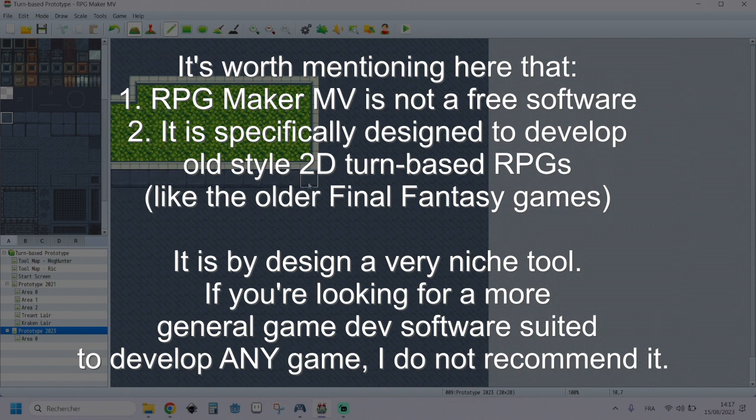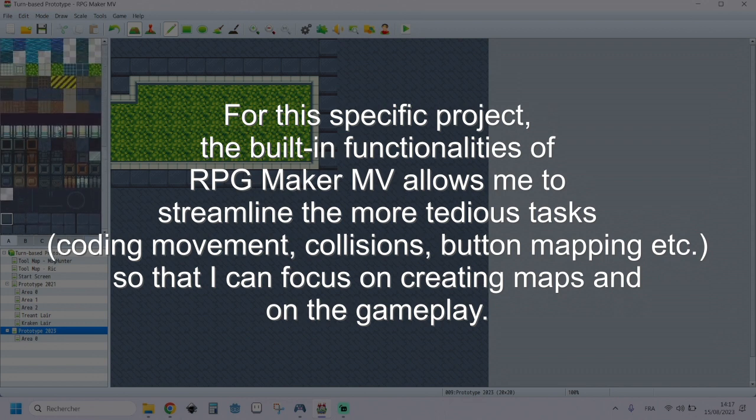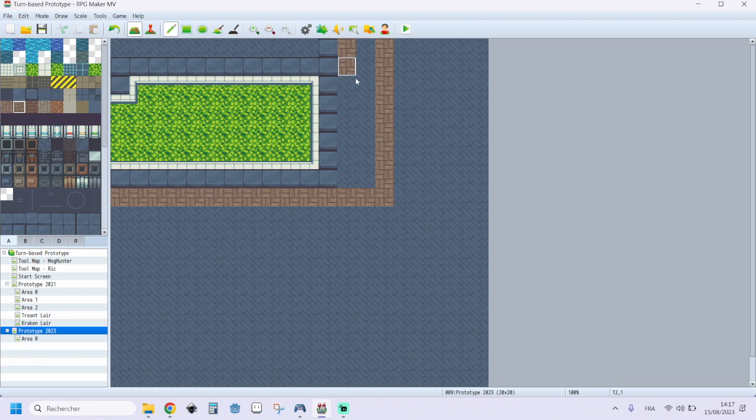Game development can be very time-consuming and energy draining, and it is simply one of many hobbies I have. I'd like to strike a good balance between spending time on game development without compromising other activities like playing games, staying physically active, cooking, and journaling. My current approach is more about enjoying the process rather than being hyper-focused on delivering a product. While the idea of fully releasing a game is exciting, working on small playable prototypes that I can share with the community is already plenty enough for me, at least at this point in my life.